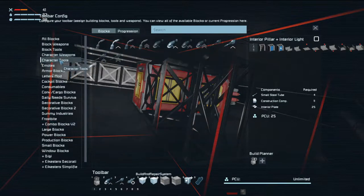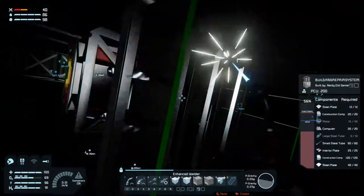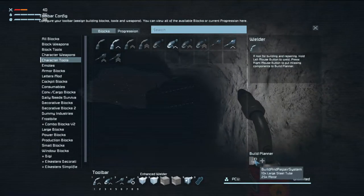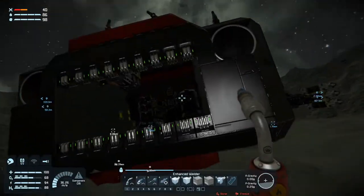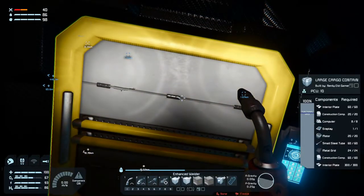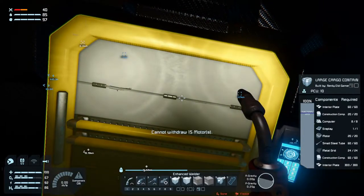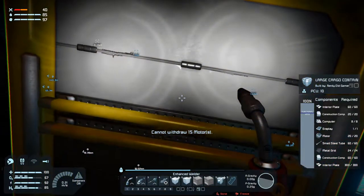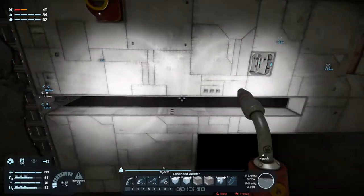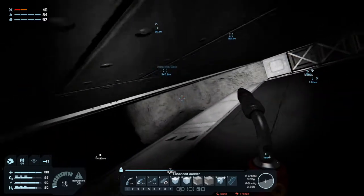What the hell? Character tools, we'll get back in there. We don't need the first one, we need the second one. Oh man, motors are gone too. Production. Okay, so we have our build and repair system now.